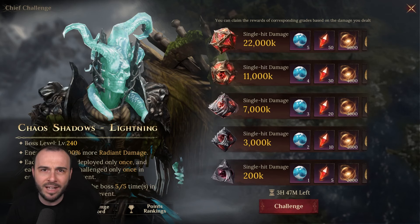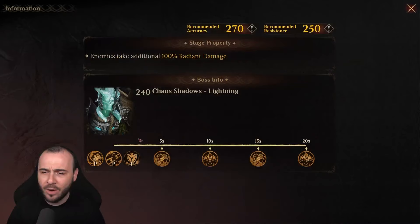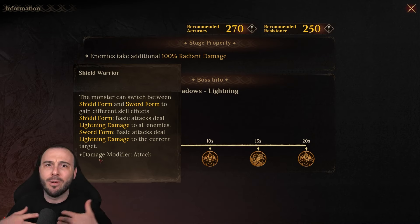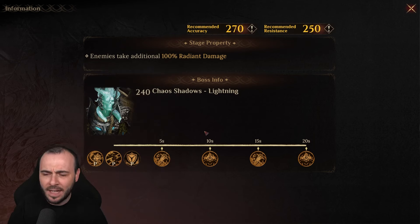Pretty much everyone that played in Season 2 was able to get Ardred. If we're quickly going to check the skills, this boss will basically switch between forms. He's gonna bring the shield, he's gonna bring the sword, he can gain buffs, he can remove buffs — he does tons of nasty things.